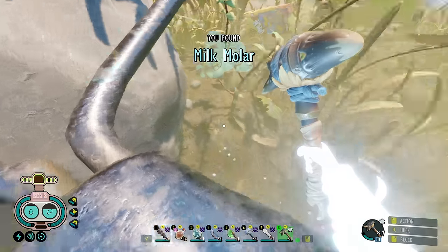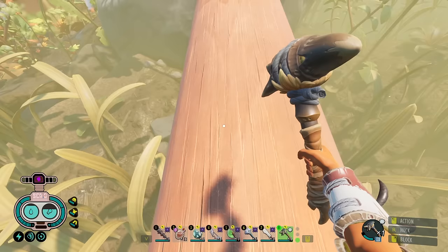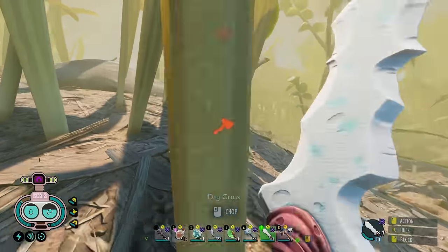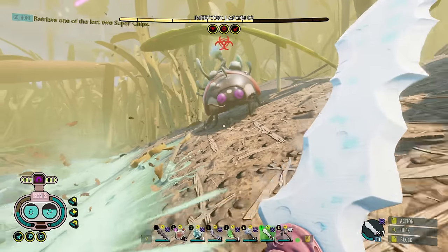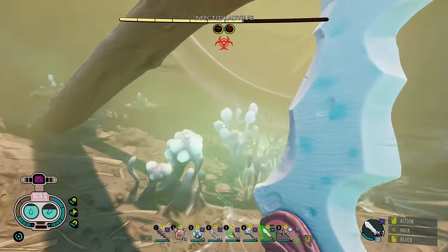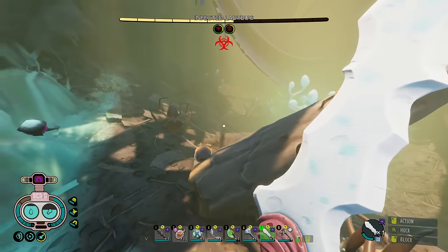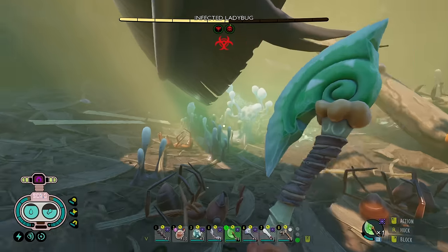Nom nom nom — milk molar collected. There is another milk molar nearby. I think the first thing I'm gonna do is come up here — there is a field lab over here. Just another nightmare bug up here. Take that, ladybug! Oh god, I fell in a pit. One hit? No way. Two hits though is also crazy. I like that. We're down here now, might as well see what we've got going on around here.